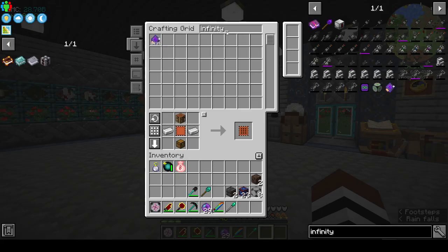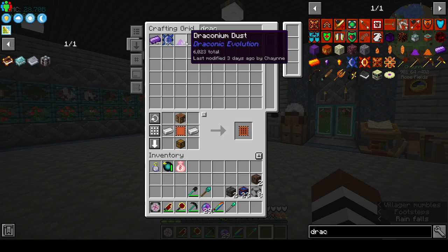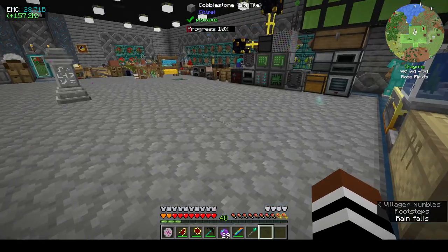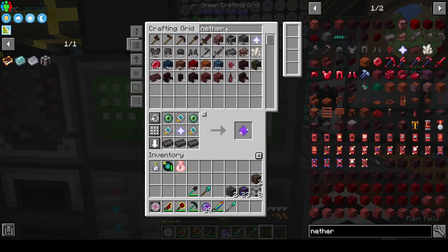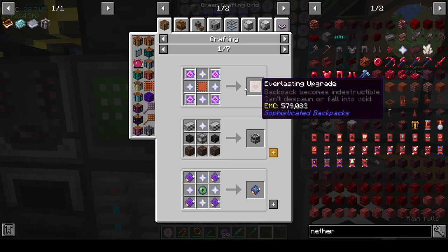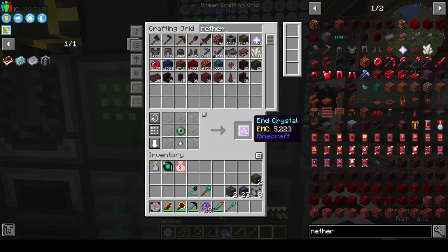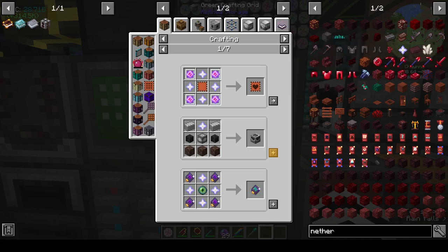If we check the draconium ore — I have 6k, which should be more than enough for what we need. What else did I need the nether star for? To do the everlasting upgrade the backpack becomes indestructible. How do you make the End crystals? Because you need End crystals if you want to summon the dragon again. Once we get the Draconic stuff I want to kill the dragon again, which would be cool.